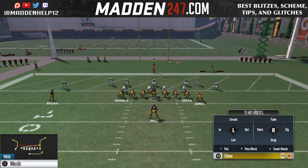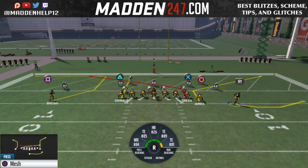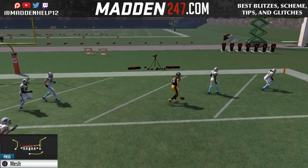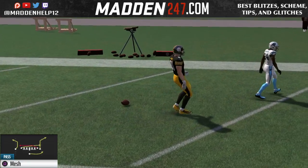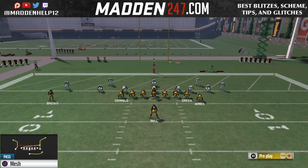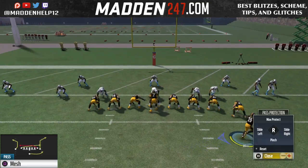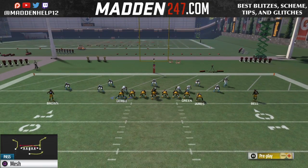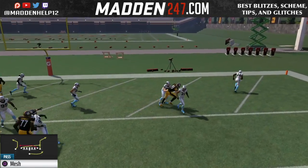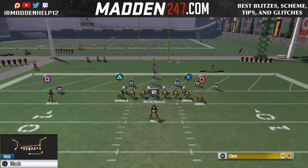This is very similar to the jumbo heavy money two-point conversion play. This works great for two-point conversion and short yardage plays because of that quick slant out. The slant out is so good that they've actually taken it out of the game — you used to be able to audible it, now it doesn't zig. But you see we're able to utilize this on short yardage, whether it's 2nd and 2, 3rd and 2, 4th and 1, or a 2-point conversion.